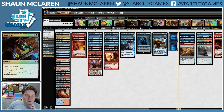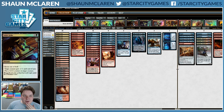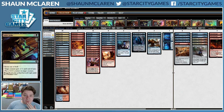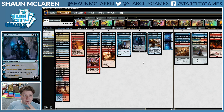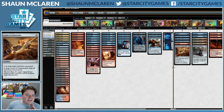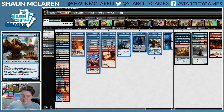I updated the list to hopefully be a bit better against Mono-Red Aggro. When you're playing Blue-Red Control, you probably aren't going to have a great matchup against Mono-Red, but I think you can get a good matchup against the entire rest of the field pretty much, except for maybe a few fringe decks. So it could still be a reasonable deck even though it's not great against the best deck of the format.